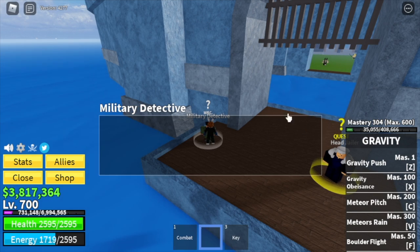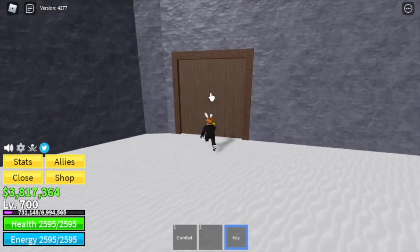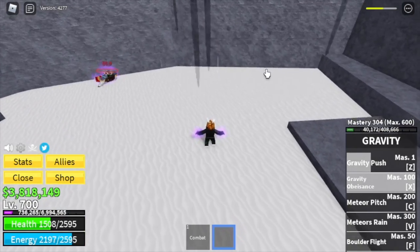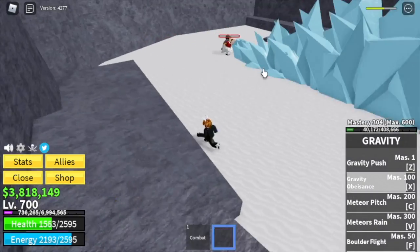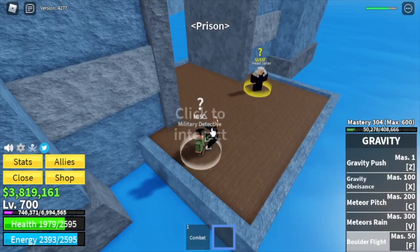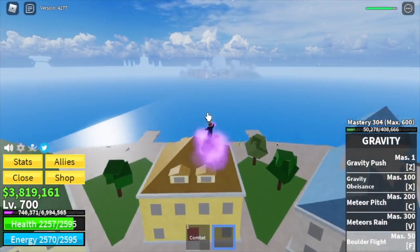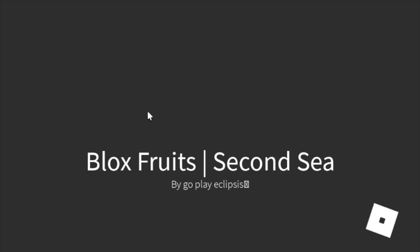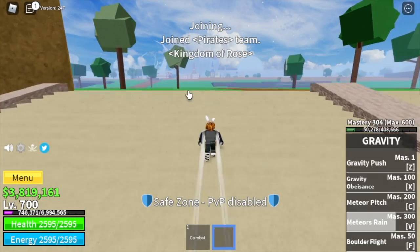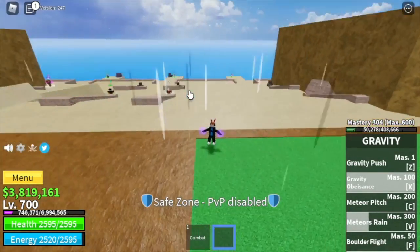Now heading to the prison — talk to the military detective and he'll give you a key. Use that key to open the door in the cave in the Frozen Village. Defeat the Ice Admiral using the hit-and-run strategy. Then go back to the prison, and the military detective will ask you to go to Middle Town and locate his friend, the experienced pirate. That pirate will send you to the Second Sea. That will be it for this video — for requests and recommendations, comment in the comment section. Thank you to all viewers, subscribers, and supporters. This is GamerNom, and GamerNom out.